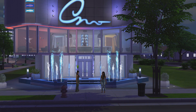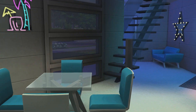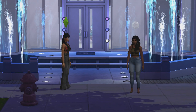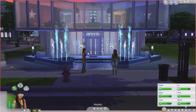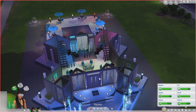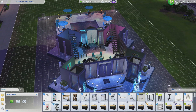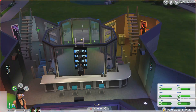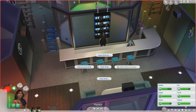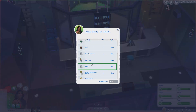Okay so we are here at this lit club with my Sim self and the creator Sim I made — her name's Nicole. I love this nightclub; I forgot what it's called but it's on the gallery. It's called the Aquarium Nightclub Bar and you guys can download it — it's so cute, I did not make it. We are going to order some drinks for the group to test out this mod.